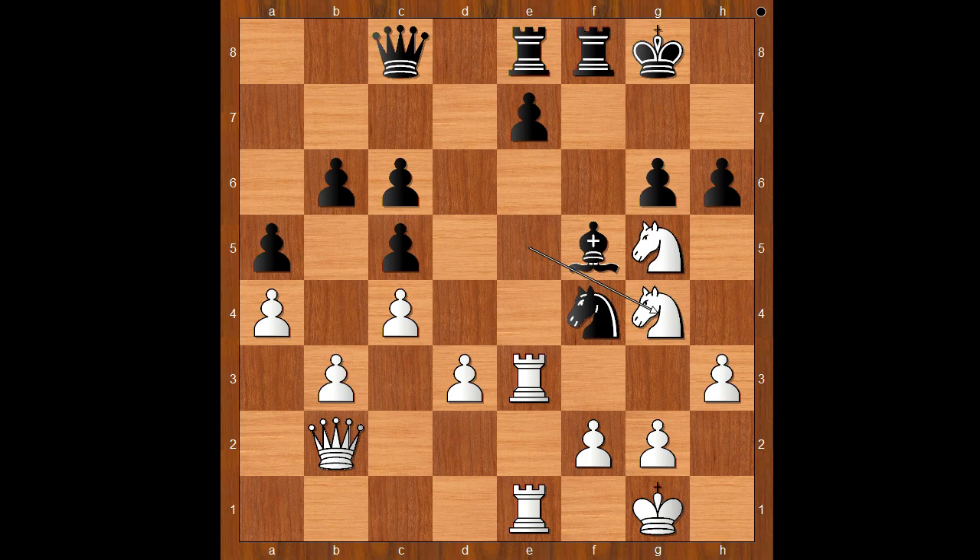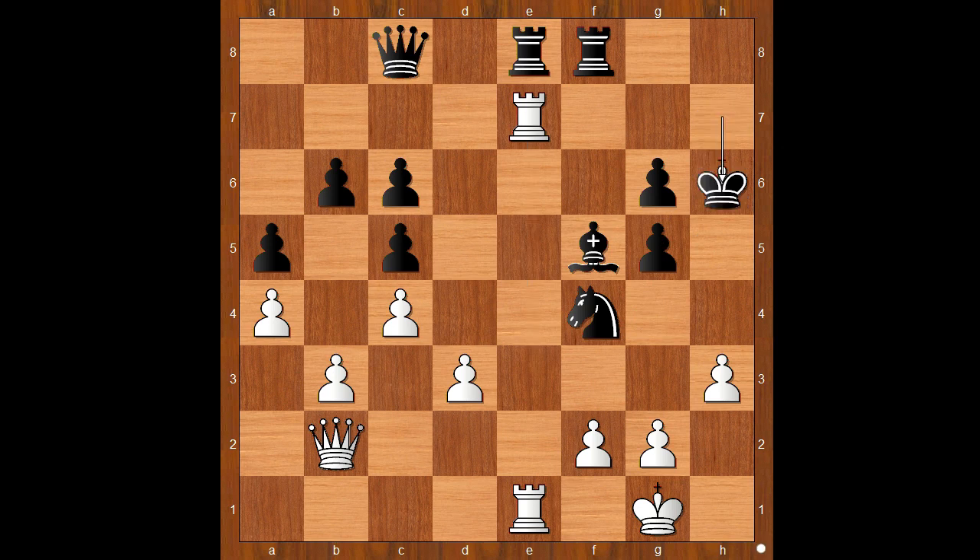Would you play knight to f3? Black to move. Would you capture the knight on g5 with the pawn, or the knight on g4 with the bishop? Let's see: if h takes on g5, then one line goes like this - knight to h6 check, king to h7, rook takes pawn check, king to h6, queen to g7 check, king to h5, queen to h7 checkmate.